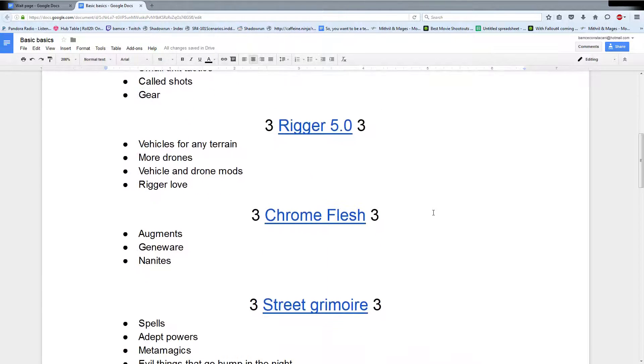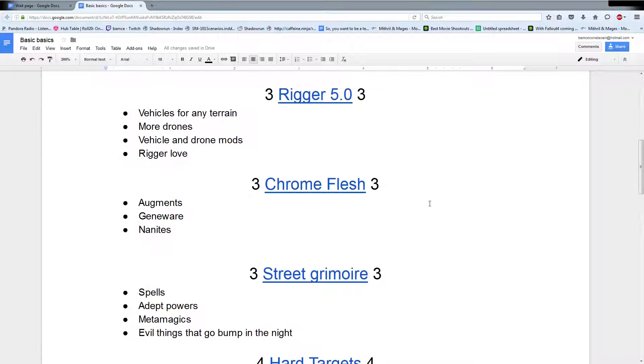Coming down to my number three choices for the order in which you should grab things - this is really where it starts to break up and depend upon your specific table and what archetypes you have. For myself, just as a GM, Rigger 5 gets my top spot for number three because everybody can use vehicles and drones. There's a thought process of 'oh, I'm not a rigger, so I'm not going to buy fly spies or flying eyes,' and you're really kind of shorting yourself in the availability of information to your own character.